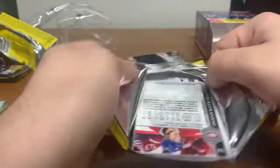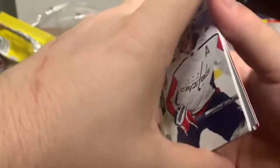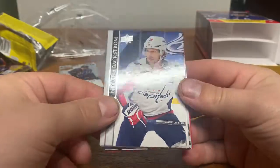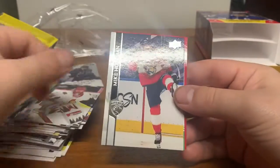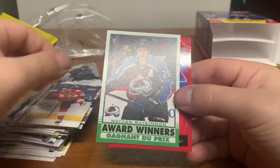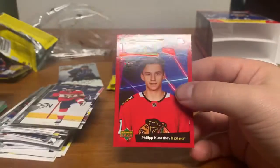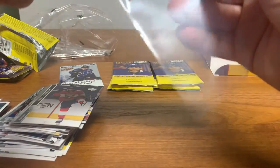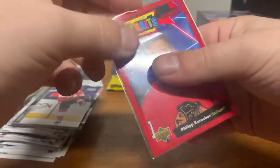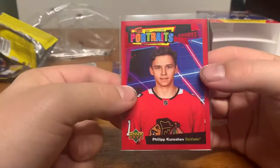We've got two Young Guns and our red portraits card — I believe we got Backstrom. Then Trocheck, Barzel, Nilsson, Hoffman, and a Philip Kurashev red behind the award winners Nathan McKinnon. Kurashev for the Blackhawks — I don't believe these are numbered. Not a bad one to get.